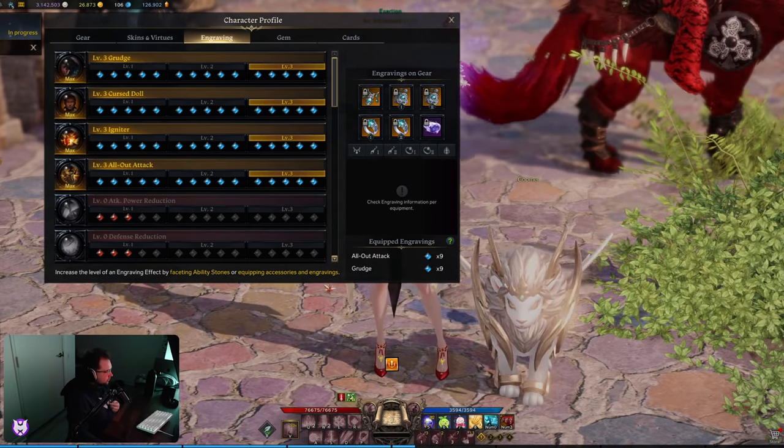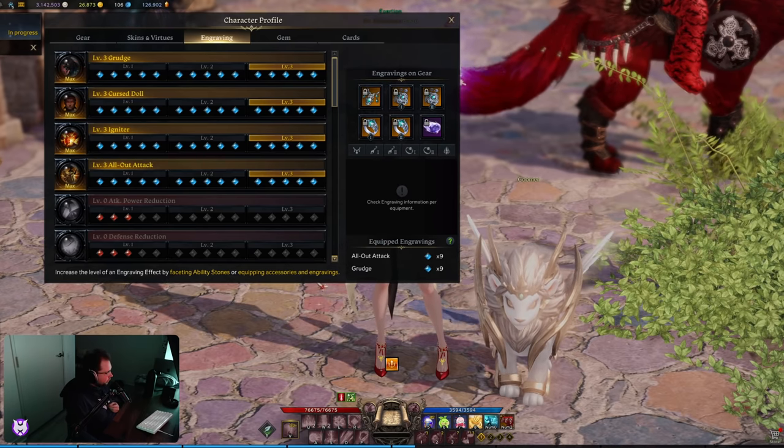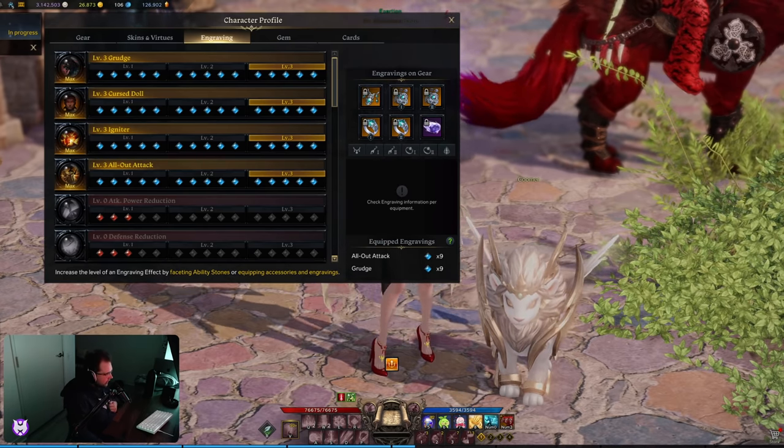Recently I completed my 4x3 build — you can see here it's Grudge, Cursed Dahl, Igniter, and All-Out Attack at level 3.